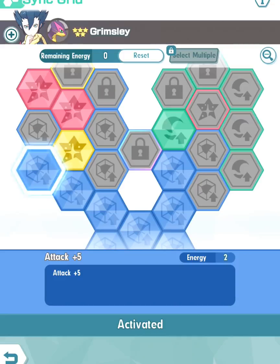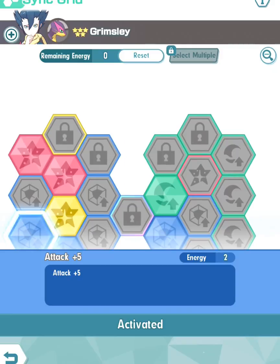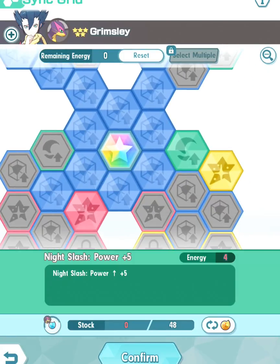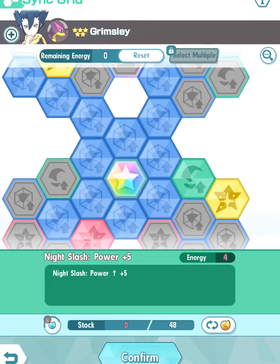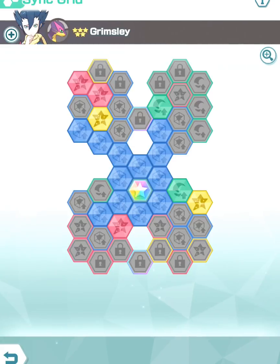And there you go — this is going to be that level 2 out of 5 Grimsley build. But if you happen to have a level 3 or higher Grimsley, I highly suggest sacrificing these tiles for the Night Slash tile up here, which costs 48 orbs. The recommended is 2 out of 5 because with this build you're just going to focus on Bounce Back, Ridicule, and Snatch Propulsion.